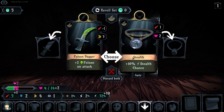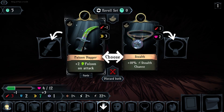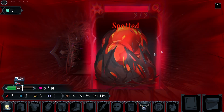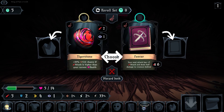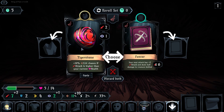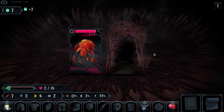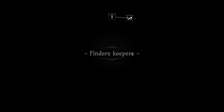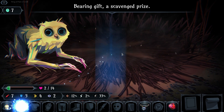Give me a chest. Plus 10% critical chance if attack is higher than HP. Okay, I think I will live. But stealth is really good in this game — I like this. Helmet, 3 defense — thank you.